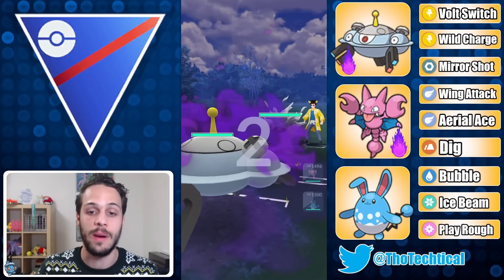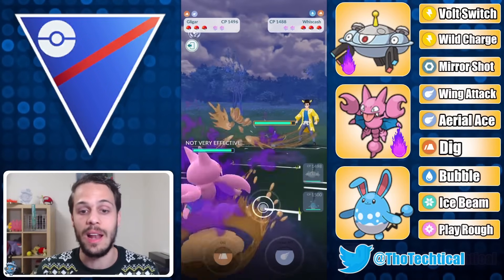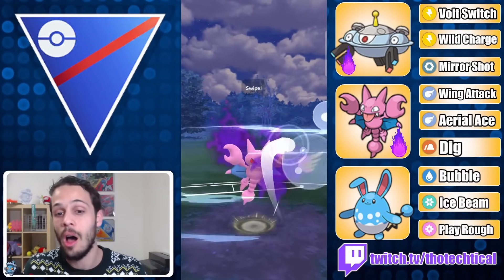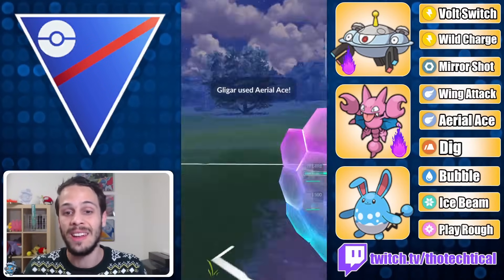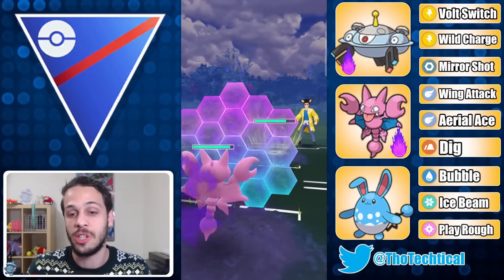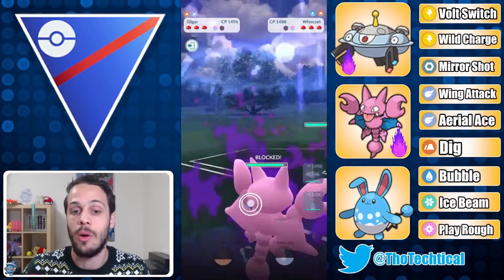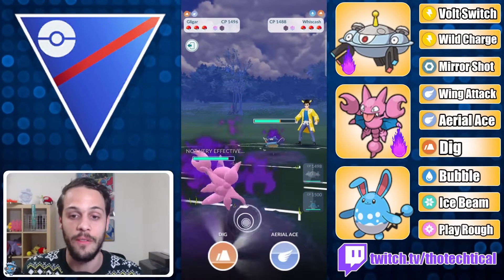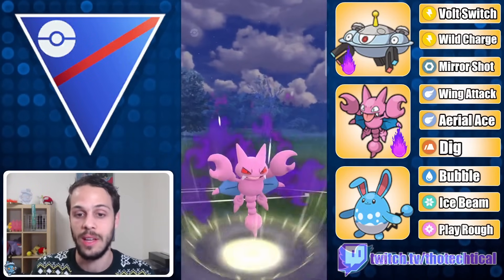Starting with game one, I pick up a very bad lead with Magnezone into an Eel. I switch into Glygar, which will always be your pivot in this line. Out comes Shadow Whiskash. I like to throw Aerial Ace before Scald. This time I could have thrown Dig since I had a slow switch, but generally Whiskash will be quick to switch in, so I just throw Aerial Ace. This one decided to shoot, which is great — now I can go for a Dig.